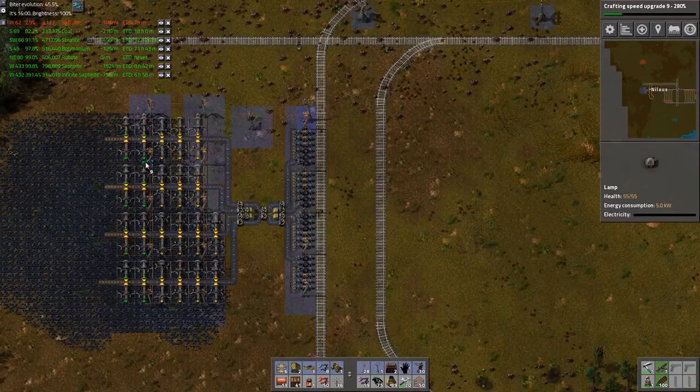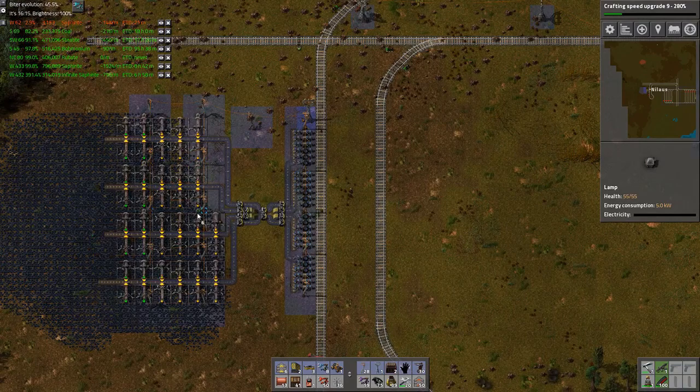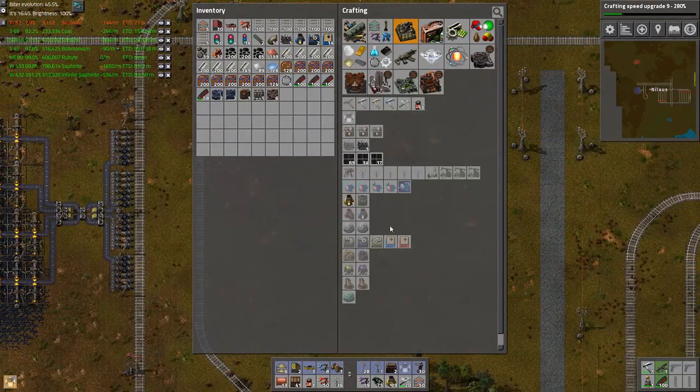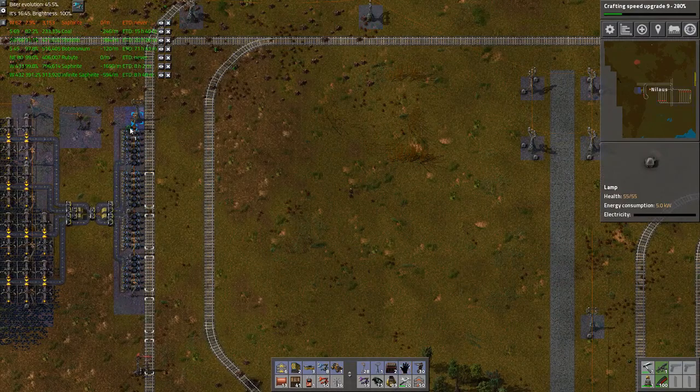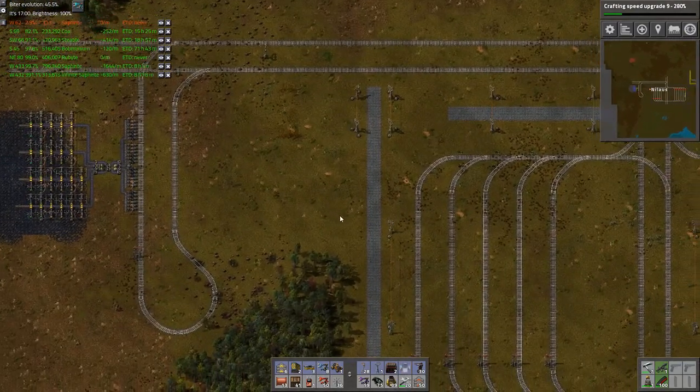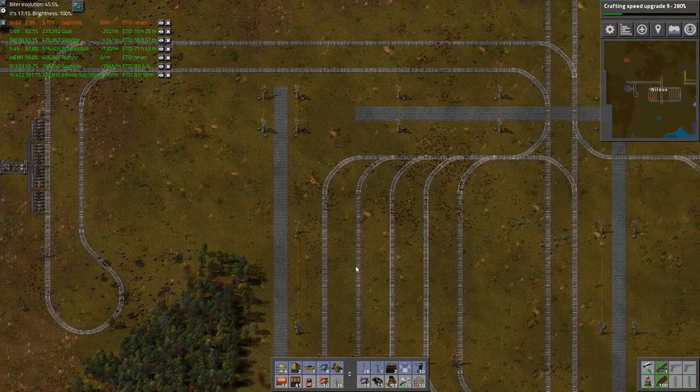I also want to make sure that I have some light over this area. I've used the last light, but I can make one more — I'll make it there. So I'm really down to the wire here, but I think this setup — I don't know if it works — we'll give it a shot.